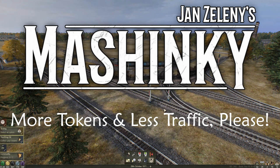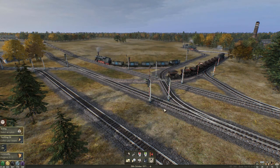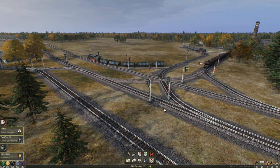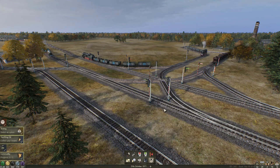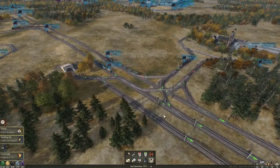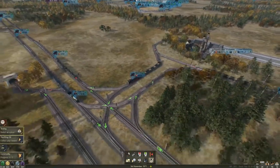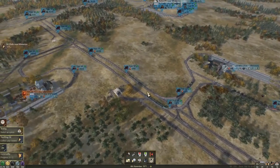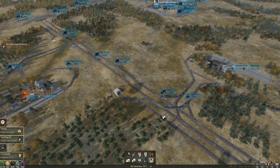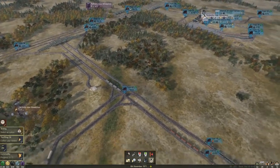Hello everyone and welcome back, this is Danny Code and this is episode number eight of the Mashinky one-way stations playthrough. We have traffic issues, so we're going to need to take care of those before we do anything else. I think the foundry in this section — this corridor track corridor — is very, very busy, so we're going to need to do something with that.